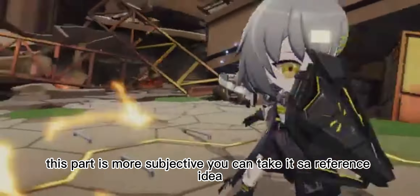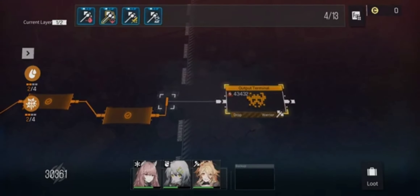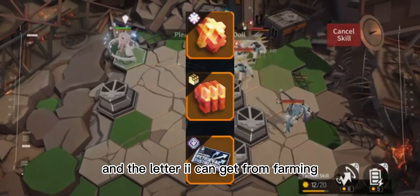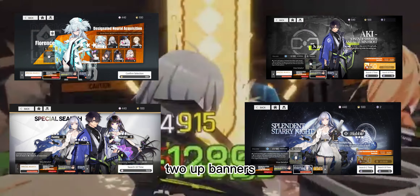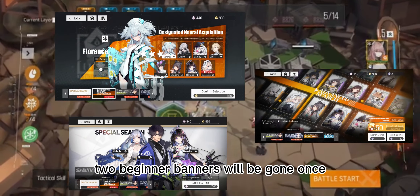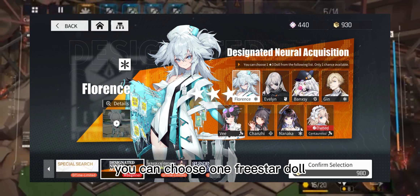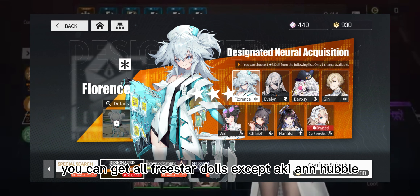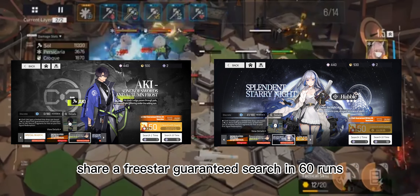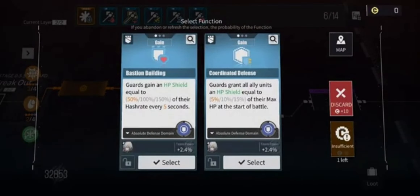The next part is banner advice — this is more subjective, take it as a reference. Because there is no PvP, it is recommended to play what you like. The three currencies are quartz, quartz sand, and advanced search command. Quartz can only be obtained through spending, while the latter two can be farmed. The banner has two beginner pools, two up banners, and a regular banner. The two beginner banners are gone once used. The designated neutral acquisition banner lets you choose one free 5-star doll from the list, with only one chance. Aki and Hubble share a free 5-star guaranteed search in 60 rounds with the advanced search, and you can redeem one every 180 searches. Note that Aki is not in the advanced search.